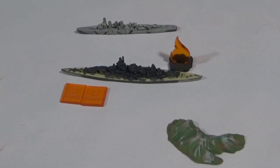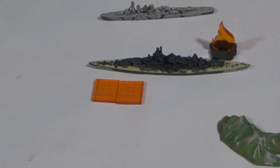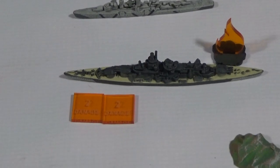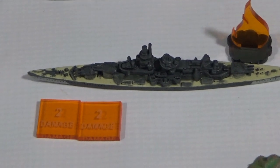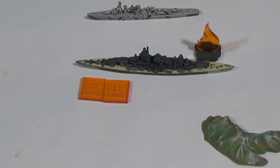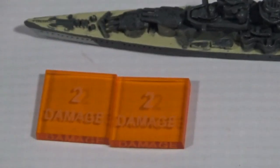Well, the Scharnhorst had a pretty rough round. The high-level Halifax bombers — one of them punched through and got two damage — dropping four sixes, because the Scharnhorst's armor is a seven. Four sixes are double hits, so that's two hits. And then a torpedo snuck through for another two. So we've got four damage on the Scharnhorst. The Bismarck didn't get attacked this turn — just too tough of a target.